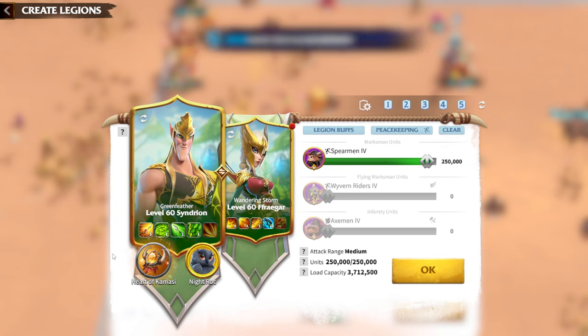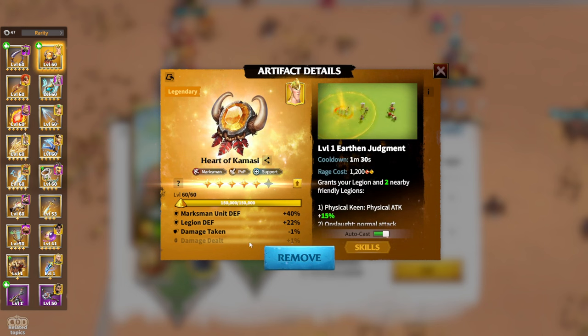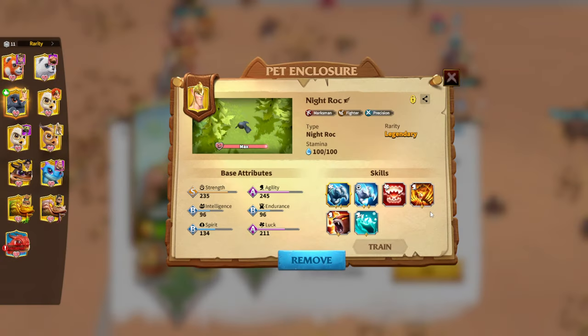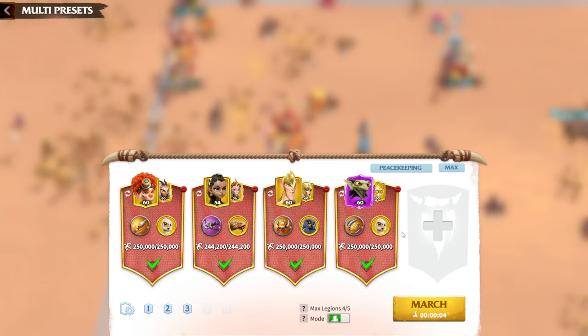My third archer legion is Cindrian and Freygar — purely free-to-play at 5-1-1-1 and 5-1-1-2. I'm using Heart of Gamasi as the artifact because this hero pair's skills won't deal too much damage, so the buffs from Heart of Gamasi work well. It has defensive stats, which is fine since I use this pair in a more supportive style. My warp is Nitrog, which is pretty nice — I have two-star Ravage and two-star Intense Ravage.